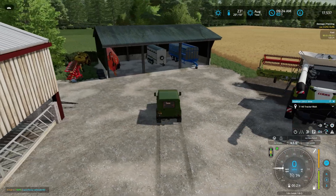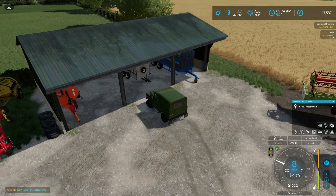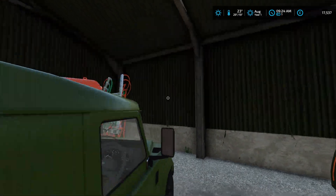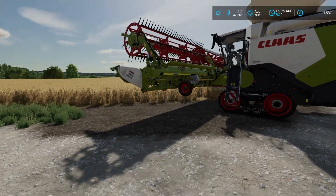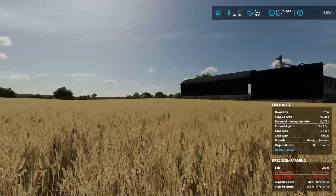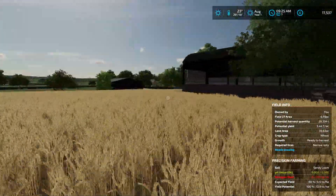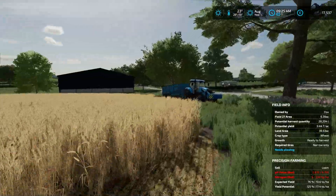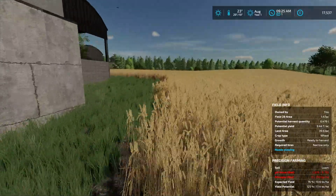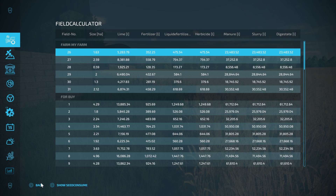We have a forage harvester. As you can see I've got a Land Rover instead of the base game truck, and a few more bits and pieces here. This combine you do actually start with as your starting equipment. We do have the Claas Trion 720, and we also have a Landini cane grain trailer over here. So let's just get fired straight in with the wheat harvest - we are on the main starter farm.